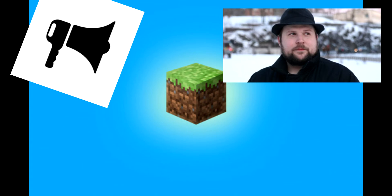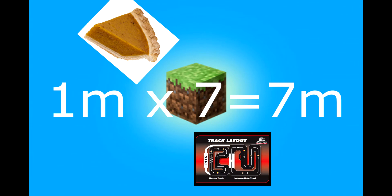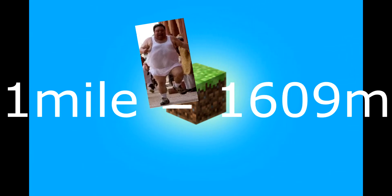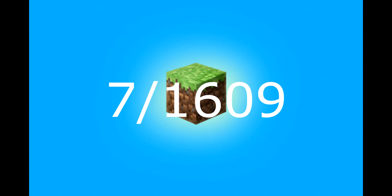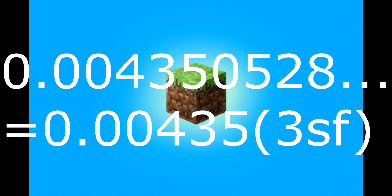So Notch has already told us that one Minecraft block is one metre in length, and we know that we've got seven pieces of track that our cart is going to cover. So our cart is going to go over seven metres. We also know that one mile is 1,609 metres. If we do seven divided by 1,609, we get the magic total of 0.00435 miles.